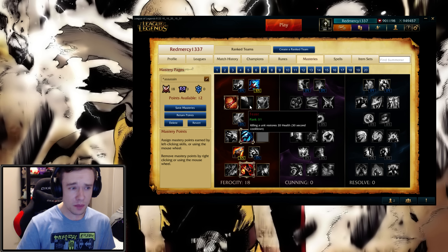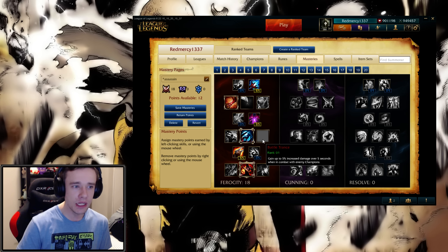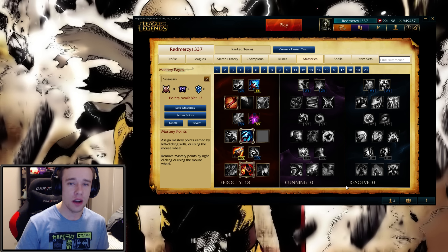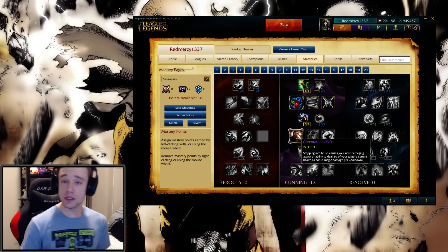Those are the major changes in the Ferocity Tree. Now let's jump into the Cunning Tree — not as many changes here, but ones that are worth talking about. First, we have Green Father's Gift. Let me quickly spec into that.